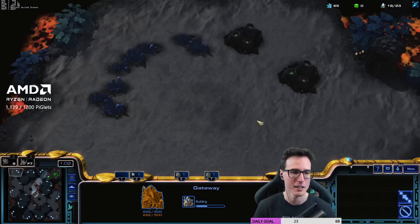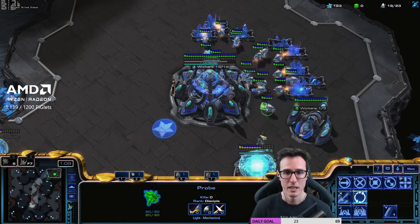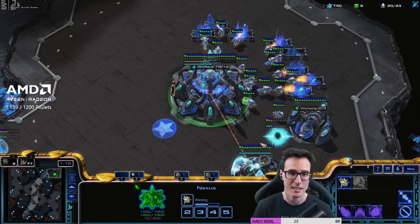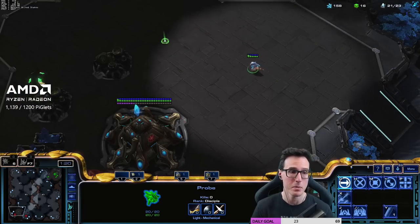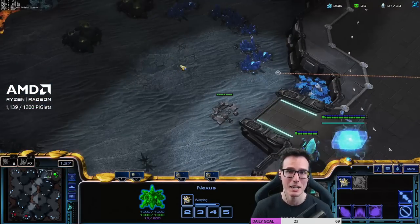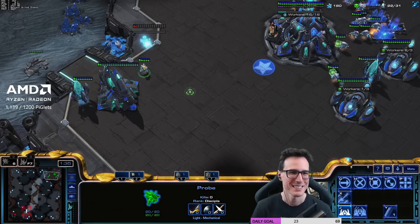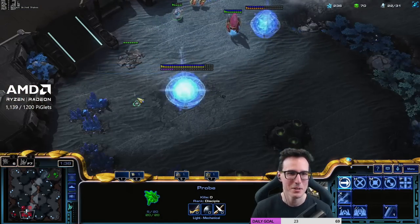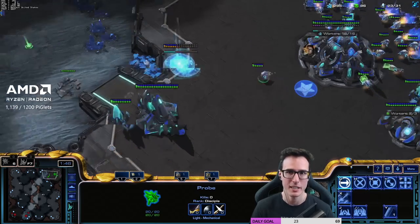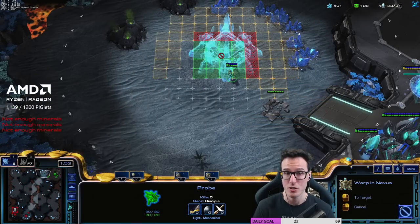Alright guys, we're going into our first game against a diamond player — they're like diamond 3, edge of plat 1. But most importantly we're going to be starting to show you guys the more flexible three-base advanced version of this build order, where things can get a little bit dicier. And interestingly we're doing PvP to start off, so this one's even more special. We're going to wall off here. For some reason I really enjoy the wall off here because you can still build a shield battery on the low ground with that pylon, and it's just a bit easier to fall back and defend.